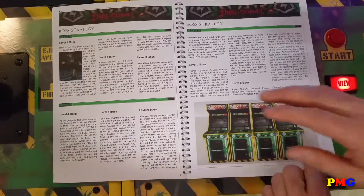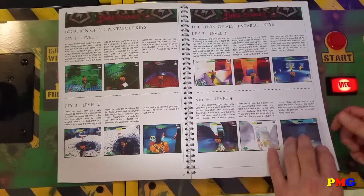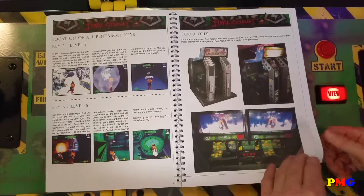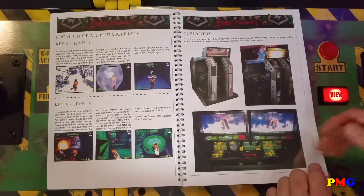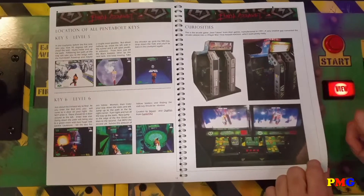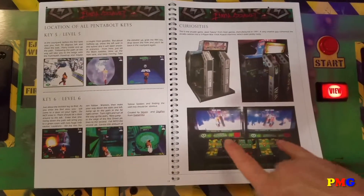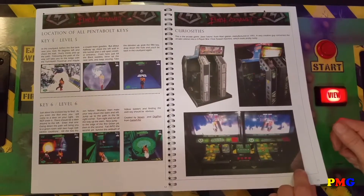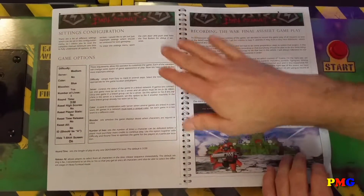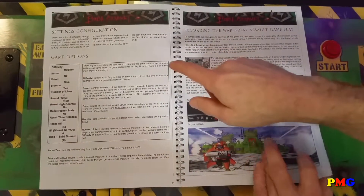Nearly on every page there are some nice pictures. We have the location of all Penderball keys described with an image so that you don't miss the correct positions. There are also some curiosities I found on the internet — for example, where someone took a flight simulator and put in two War Final Assault games to play against each other. This is really interesting if you have a War Final Assault in your party room.